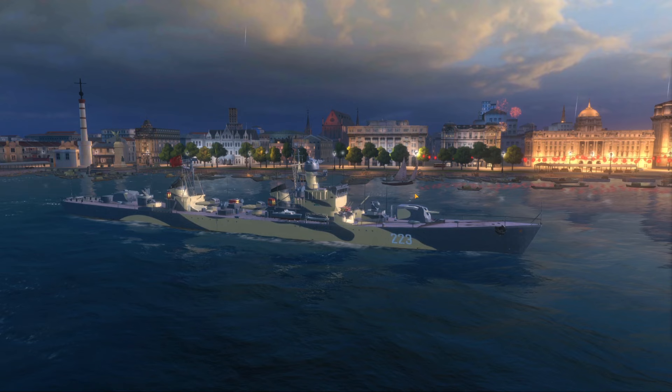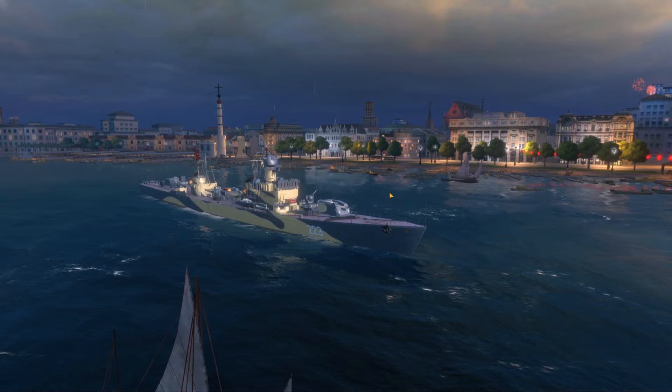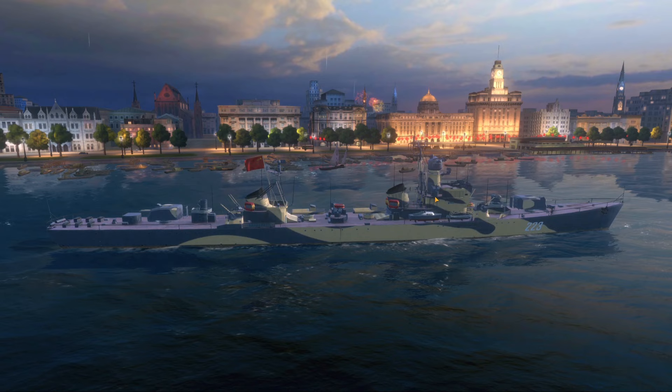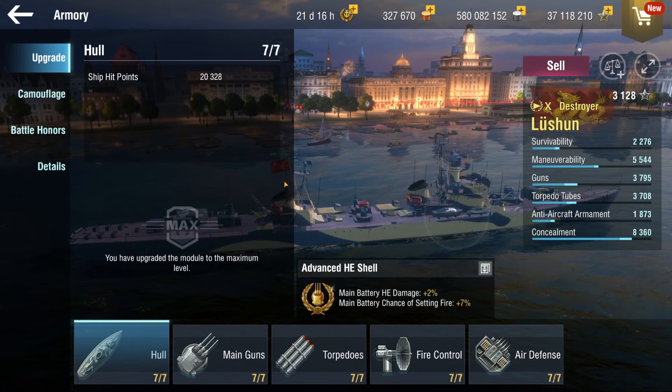This is the Lushun, a tier 10 pan-Asian destroyer. It's a straight copy of the Neustrasimi, which is a tier 9 premium Soviet DD. It has a ton of skills and so does this thing, so let's just get into it. I took the advanced AT shell here and decided not to go for torpedo tubes because the guns are going to be pretty decent.